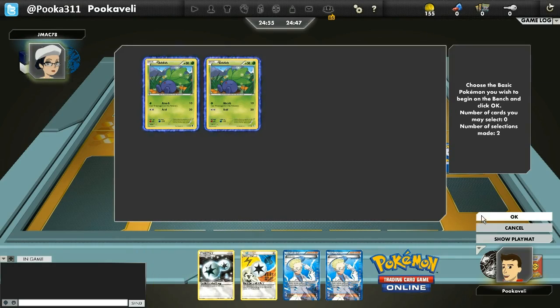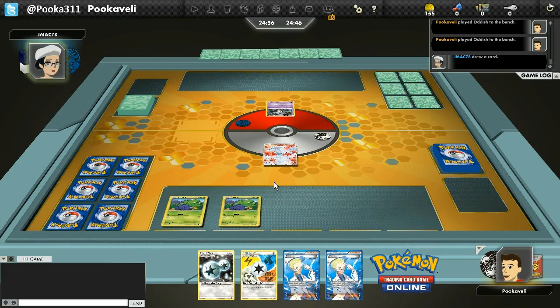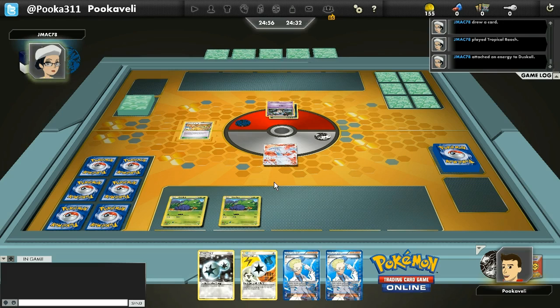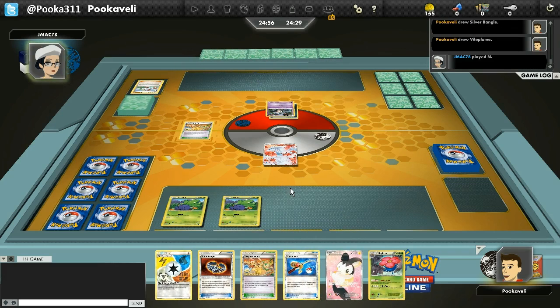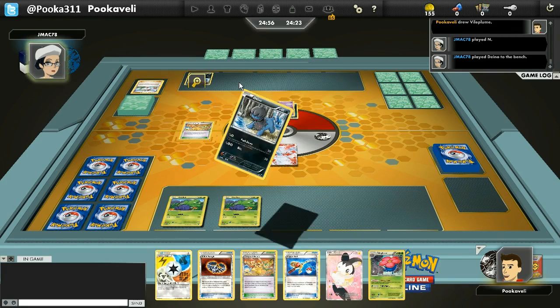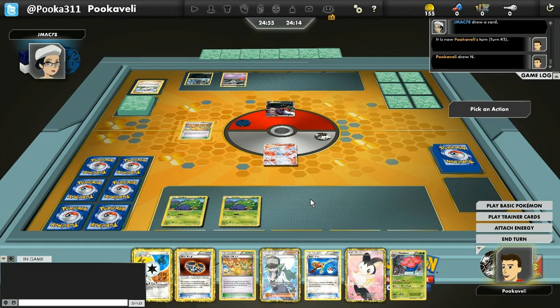This is a fairly unique deck. We take advantage of Vileplume's ability which makes all weaknesses in play times four instead of the normal times two. Then we use one of pretty much every type of attacker, combining it with Silver Bangle. Most attackers just hit for 20 damage, plus 30 for Silver Bangle against Pokemon EXs — and that's times four. So we can see a simple 20 damage attack turn into 200 damage very quickly when Vileplume comes into play.